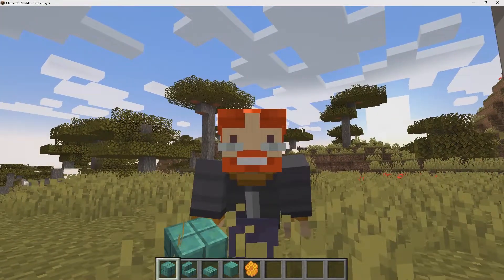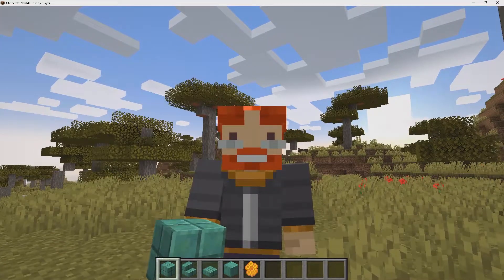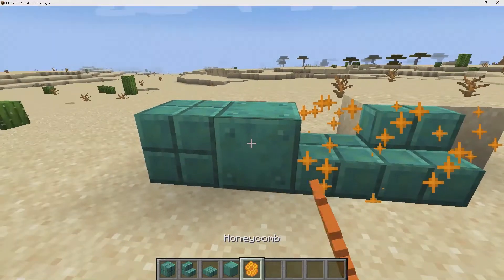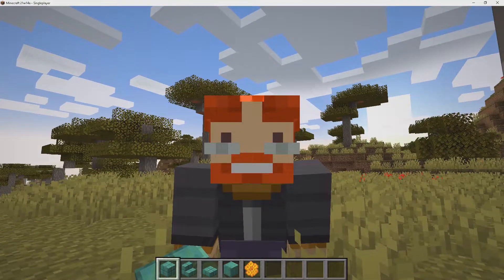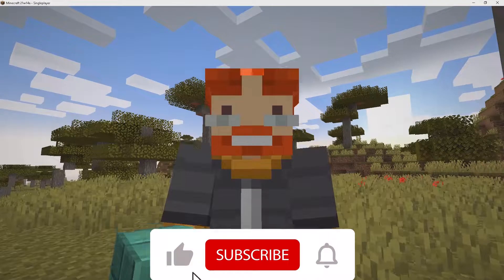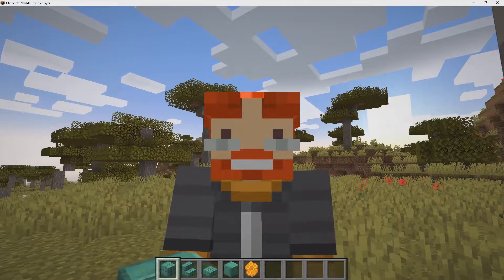Today in this week's snapshot of 21W14A, we got access to some brand new changes involving copper, gold, and iron, and even a change to copper. If you enjoy what you see here and you don't want to miss any snapshot videos in the future, then please hit the like button and subscribe if you're new. Let's get right into the showcase.